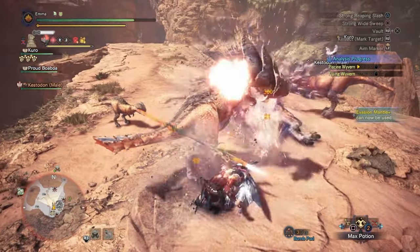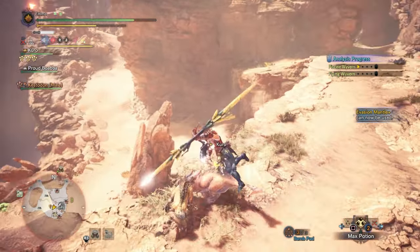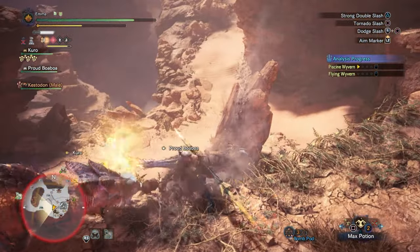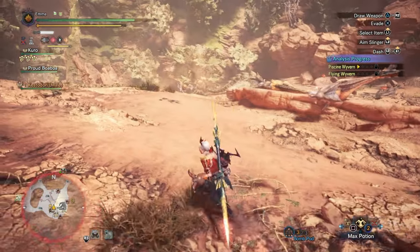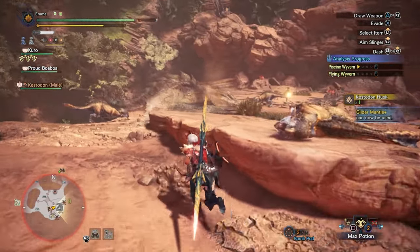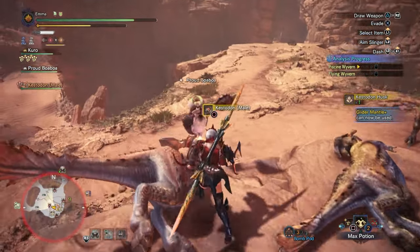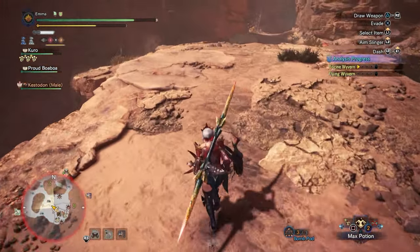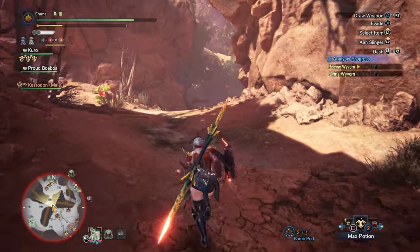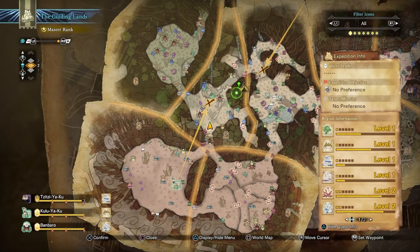I used the OP move on it. I need to check if they give any new materials. Did I even loot the Rathian? I hope I did. Let's just get out of here. There's a Kulu-Ya-Ku — let's go see the Handler because I think she had something to talk about. Let's go back.